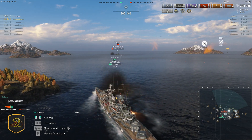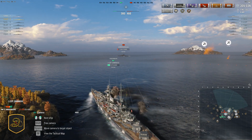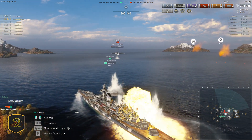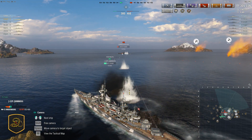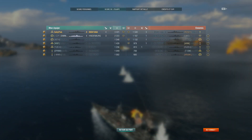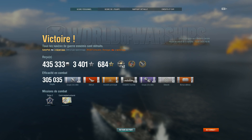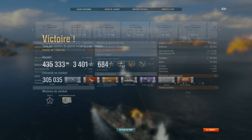Mightily hurt a bit there, but the Hindenburg is loaded and the Kurfürst is broadside. Come on, juicy pens — are we going to see citadels? Best sidekick ever! Here are the results: Zoldiplap earned himself 3,401 base experience. He did very well, and so did his sidekick the Hindenburg — nicely done. Two devastating strikes, a Confederate, and a High Caliber, scoring 305,000 points of damage.